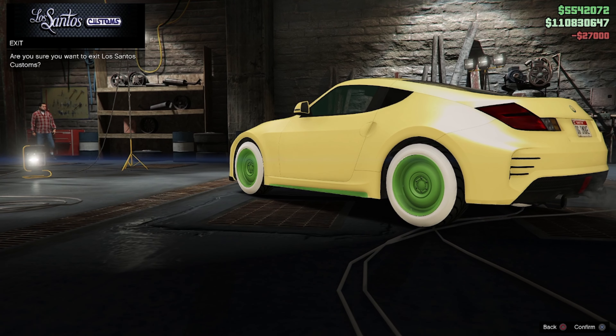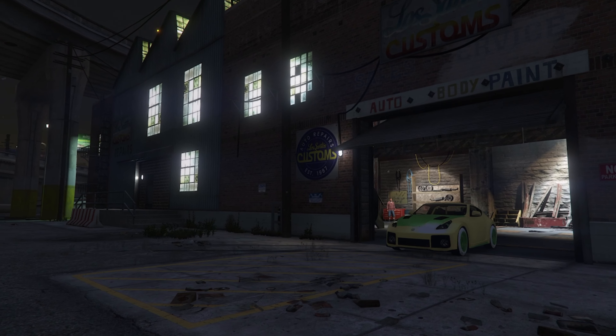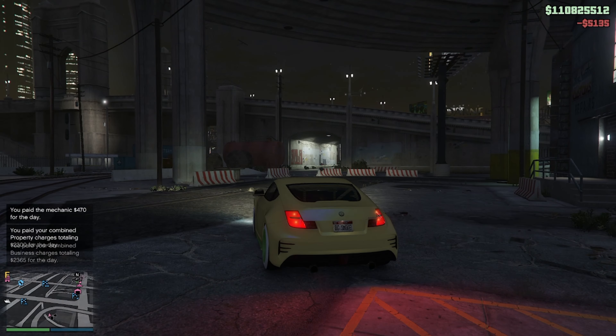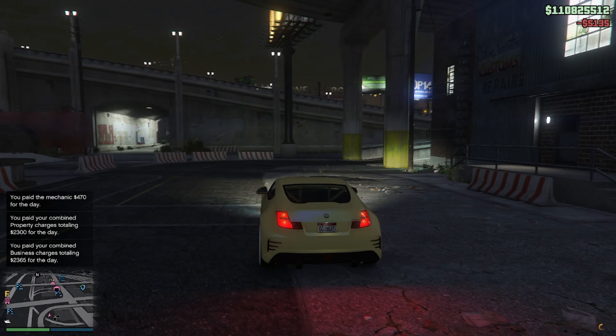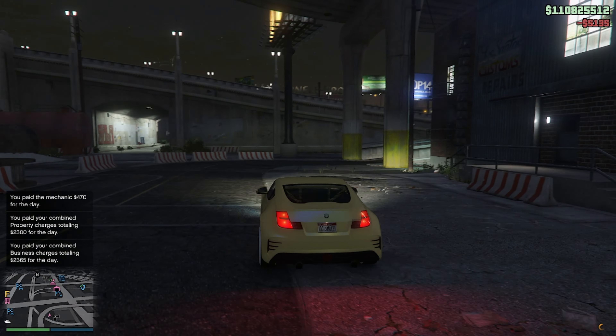Once you guys respawn you should see your brand new 100% merged vehicle. From here, have your friend either join anawag 2p4 or leave the session — the sprint will be over. Then drive your vehicle to Los Santos Customs and change one thing on the vehicle to save it.